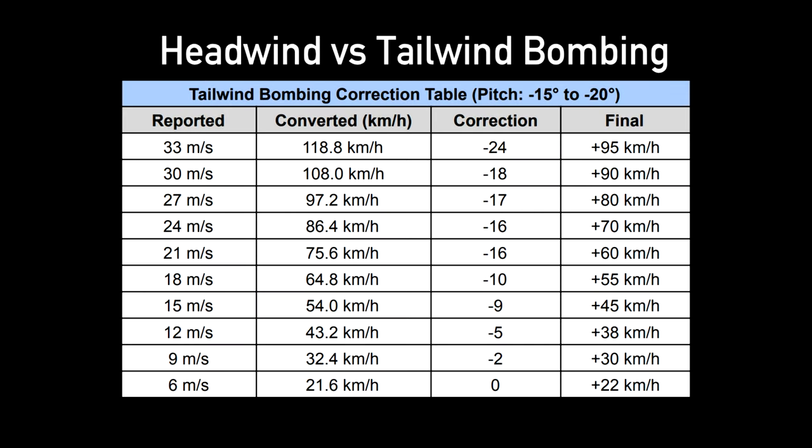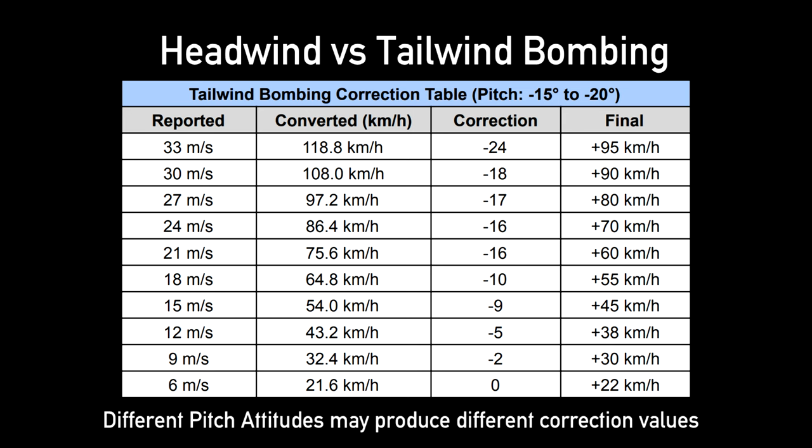During testing, it was observed that under a headwind the BZA functioned as advertised, but under a tailwind, further corrections needed to be made. The following chart illustrates the necessary corrections for a given pitch attitude when bombing with a tailwind. Note that different pitch attitudes may produce different correction values. For example, if the winds report a tailwind at 12 meters per second, convert that to kilometers per hour to get positive 43.2 km/h, apply a correction of minus 5, and your final set wind speed for the BZA is plus 38 kilometers per hour.